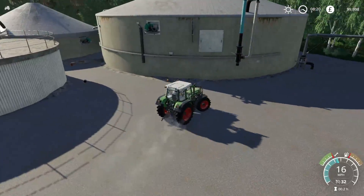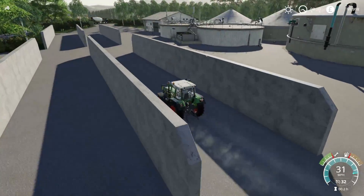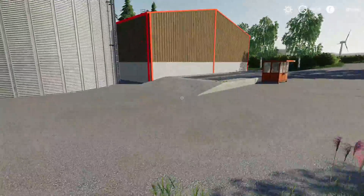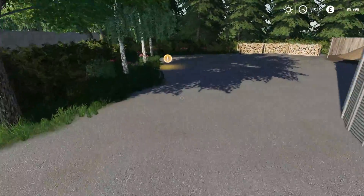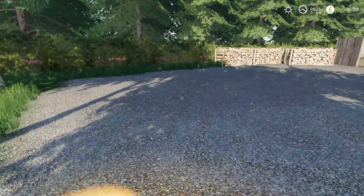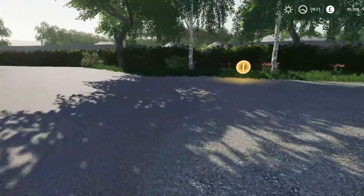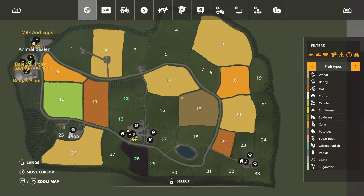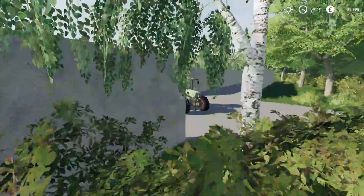There's a grain sale point next door — nice little booth. Then you've got a wood sale point over here where you sell your logs, and that's where your wood chips sell too. There's just the one grain sale point, so no matter what you're selling, you'll always be selling all your grain here.